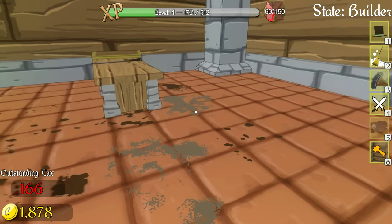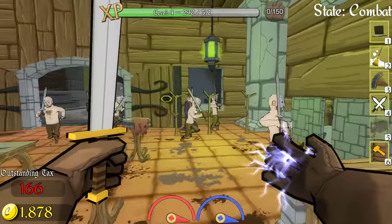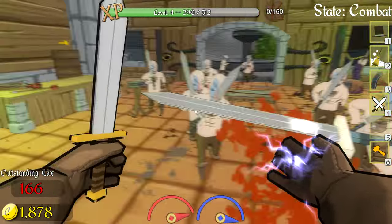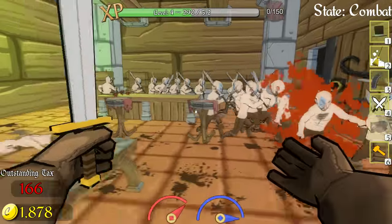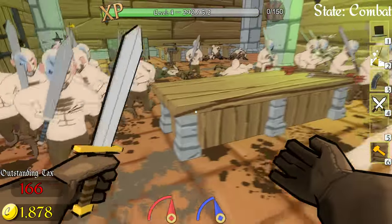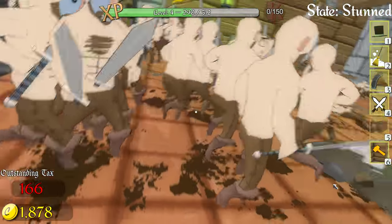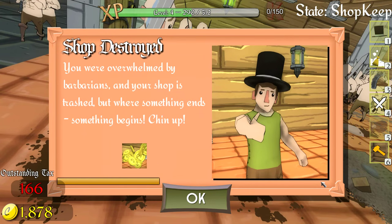Oh no, here come barbarians! Don't let them back you into a corner — I can see my magic bar and health bar at the bottom. A wizard is just standing there not helping. There are so many of them and they took me down. So that's something that can happen — barbarian raids — and they have sweetly drawn-on abs.